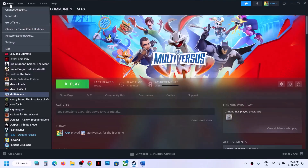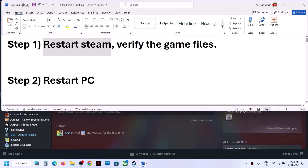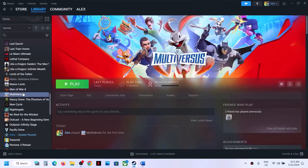Go to Steam and then click on exit Steam, then launch Steam once again and check. If it's still not working, verify the game files. This is important.